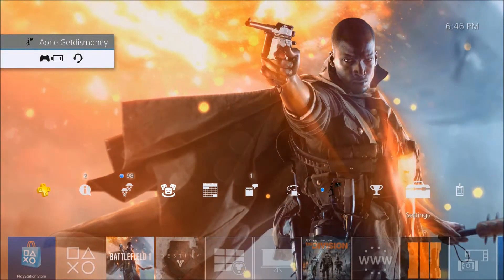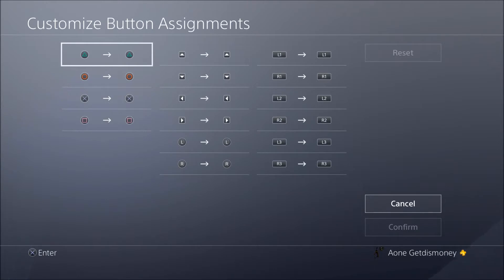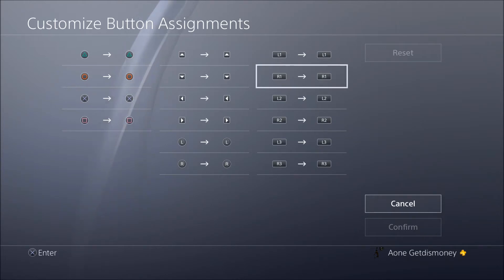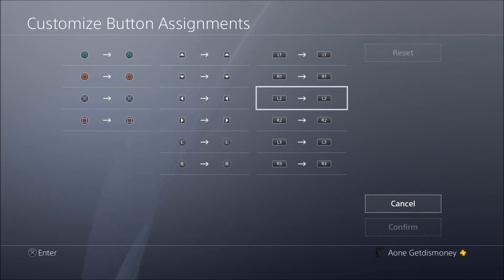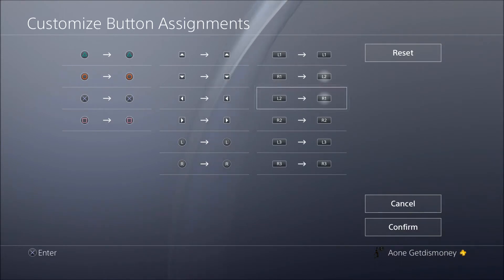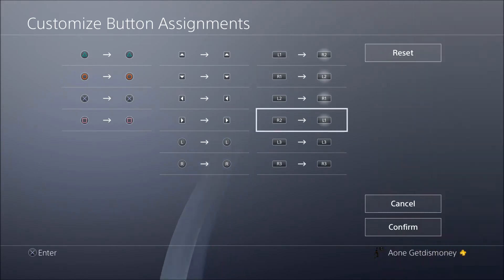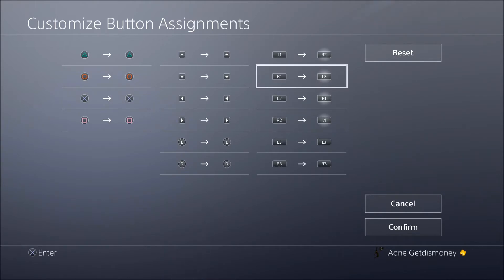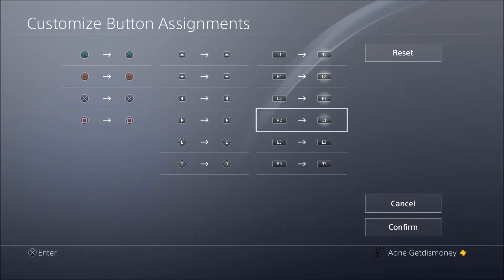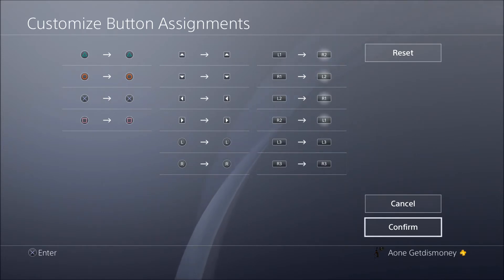After I did that, I went to Settings, then I went to Accessibility, then Button Assignments, Customize Button Assignments. Basically, I moved my buttons around so that it would still feel normal to me. L2 was our fire button, so we're going to go ahead and change that to R1. I tried to change it to R2, but it was still jamming when I did that. So instead I changed it to R1. We're going to change R2 to L1. And it looks like the other two already changed for us — L1s to R2, R1s to L2.